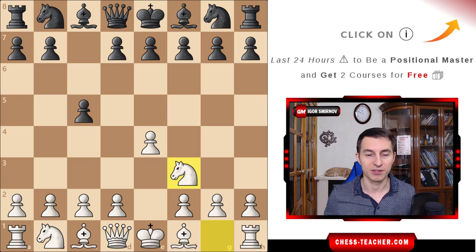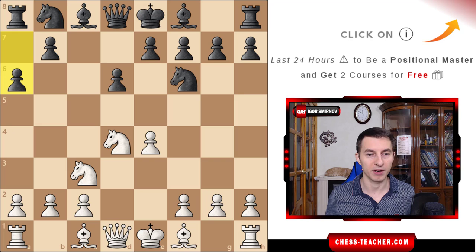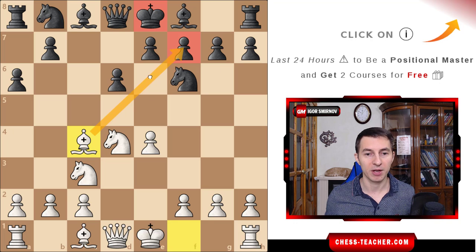Now we're going into the Sicilian Defense. The Najdorf variation is going to appear, the most popular line of the Sicilian Defense. And Fischer went for his favorite line, bishop c4, which is one of the most aggressive ways to handle this, taking aim at this vulnerable square, trying to get to the king. Black blocks the diagonal by playing pawn e6.